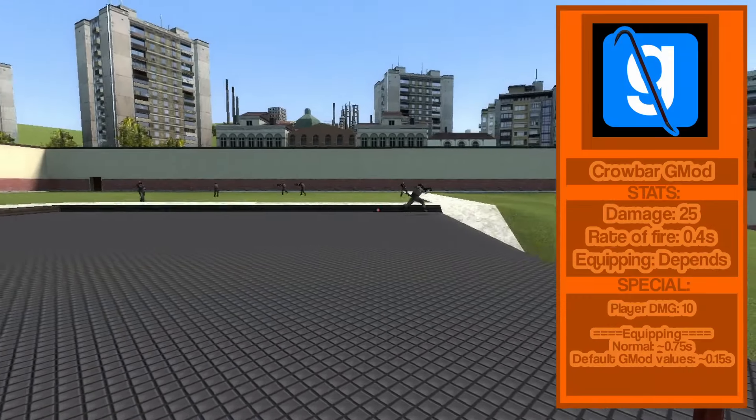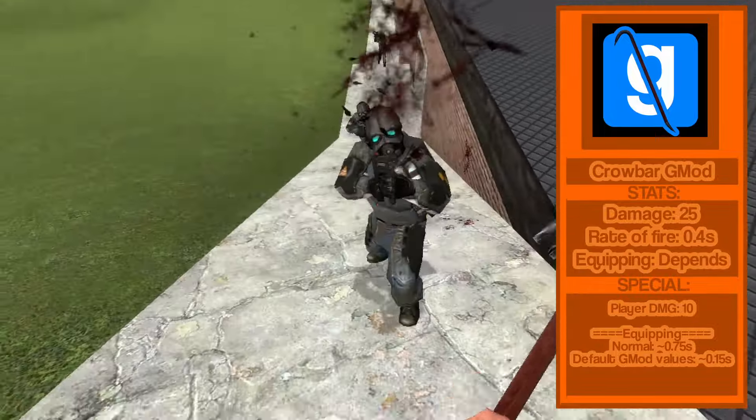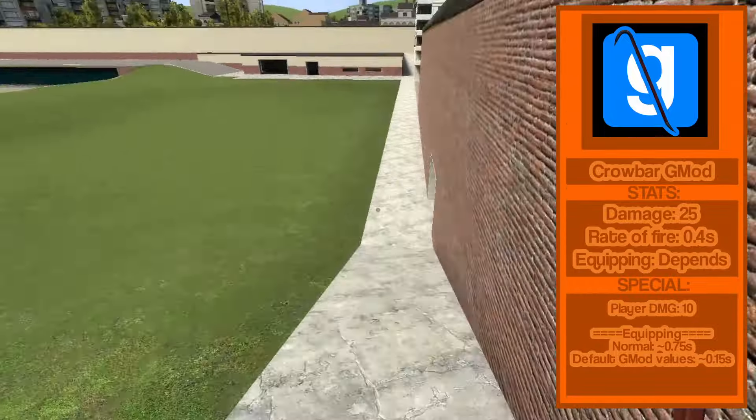As already talked about in the previous video, I'll do a refreshed recap. The crowbar is unchanged from Half-Life 2, but since GMOD is locked at a lower difficulty than hard, it kills more things in fewer hits. B tier.